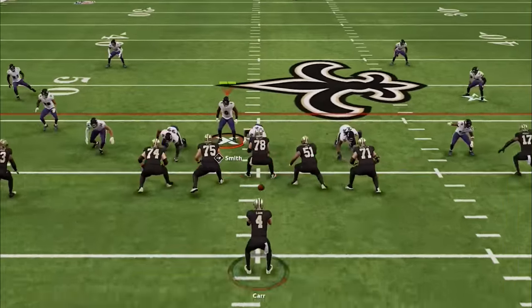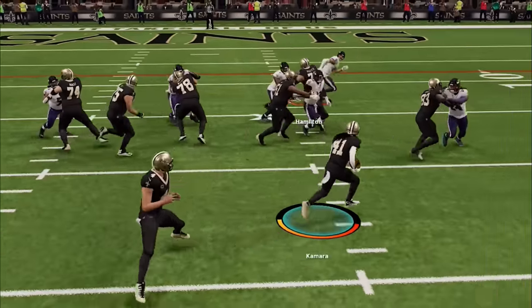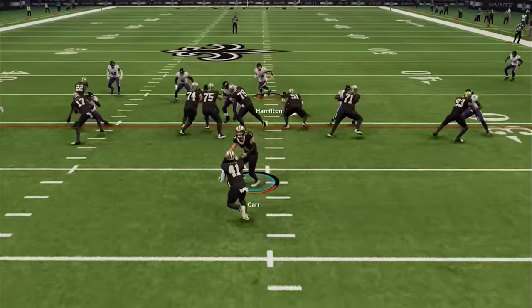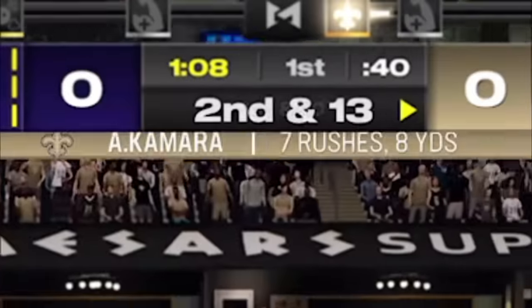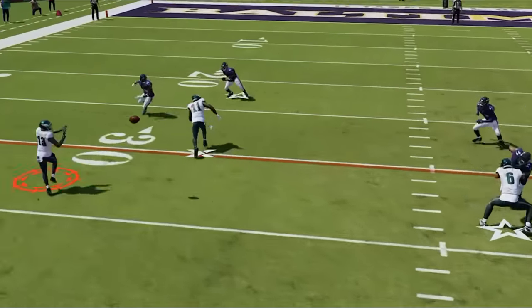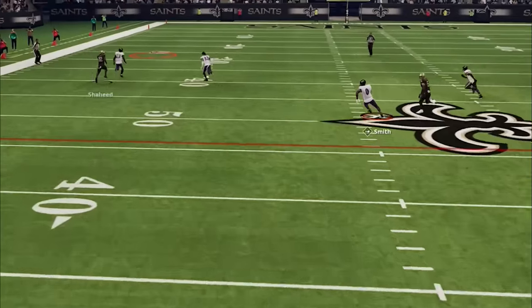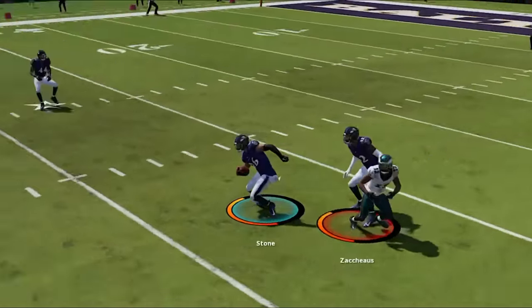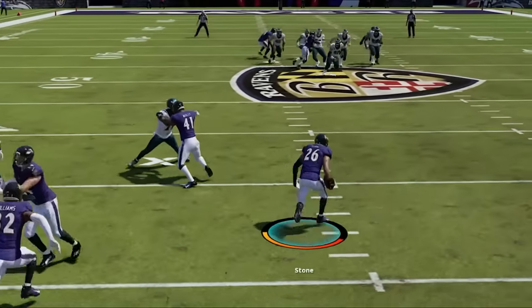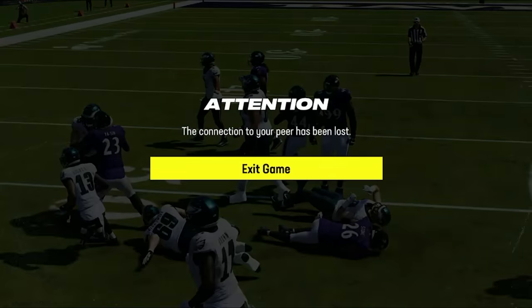This is the best defense to use in Madden 24 right now. It shuts down the run, plays lights out against the pass, and gets interceptions all game. If you want to see what defense I'm using for results like this, stick around after the intro.